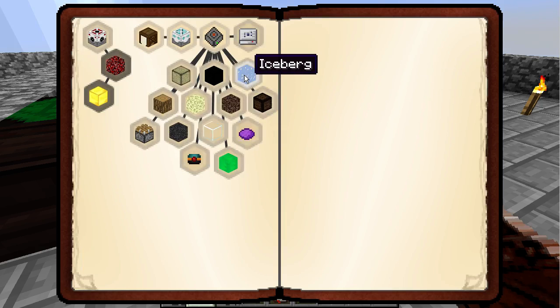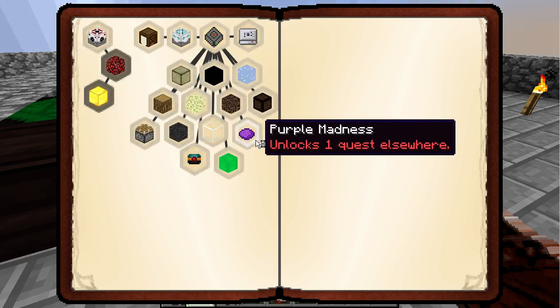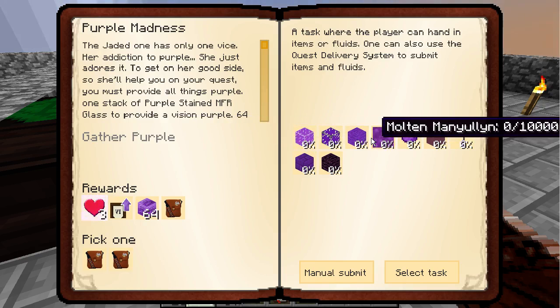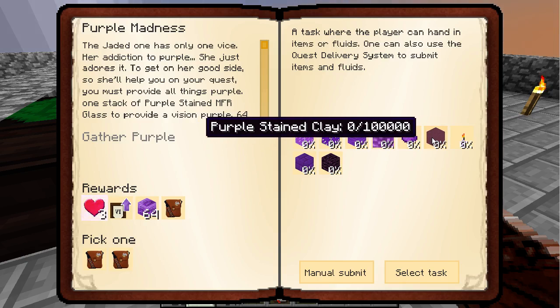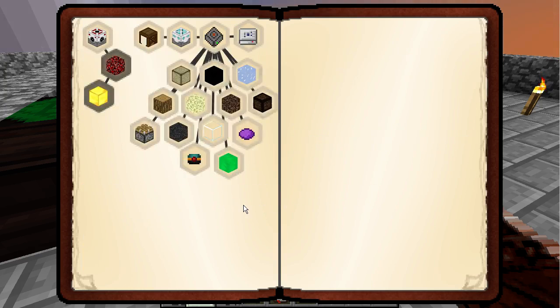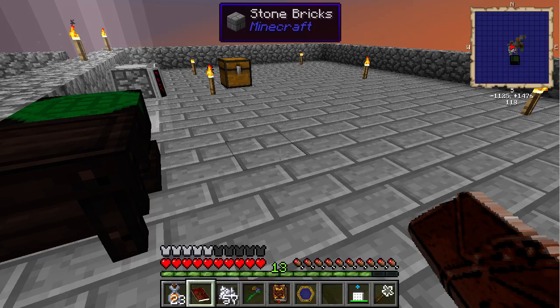Automated mining. And maybe we gotta fix the stained clear glass — we gotta fix a place for that to go as well. This is looking really weird though — purple madness. This is a little too much I think. Molten manilium, we need to make that as well. Purple stained clay, it's pretty intense stuff. Purple stained glass.